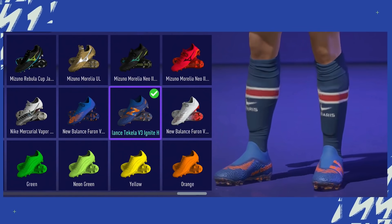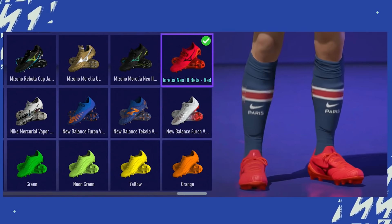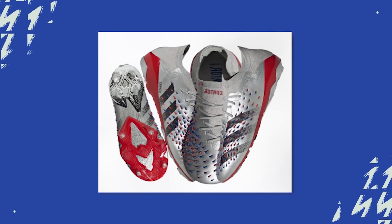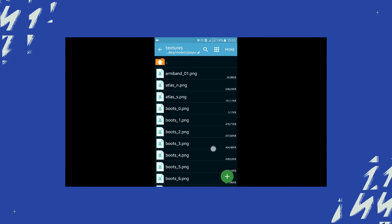Another thing I have in mind is custom boots. Either FTG adds a few designs in the game or it should allow us to import custom boots to the game, just as we import the kit design. Although we can already change the color of the boot, it would be really great to see something like this in the game.